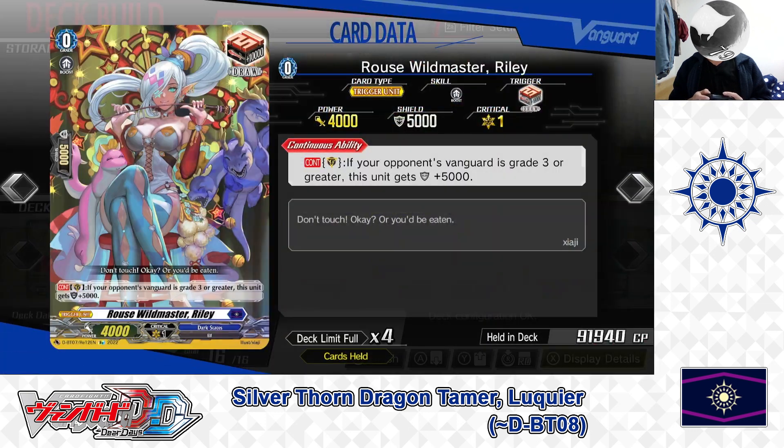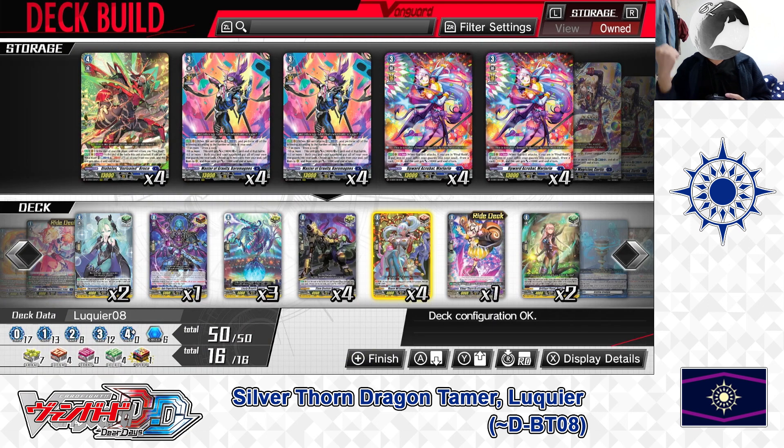Next, the Grade 0: Roost Wildmaster Riley — Draw Trigger. Skill — Continuous as a guardian: if your opponent's vanguard is Grade 3 or greater, this unit gets plus 5000 shield. Riley is a powerful draw trigger — when used to guard with, while the conditions are met, it can serve as a 10,000 point shield on its own. We have 4 in the deck.